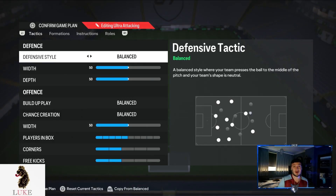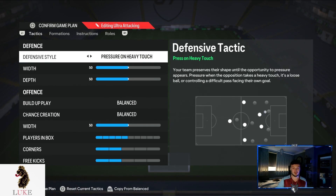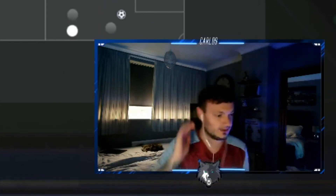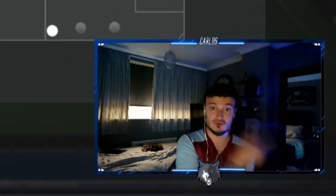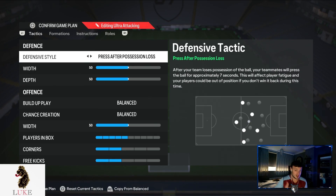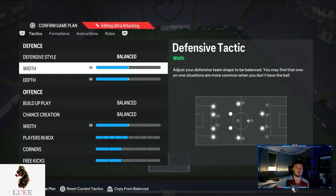You're going to want to use Balanced on the defensive style — definitely not Press After Possession Loss or Pressure on Every Touch. Defending is pretty hard right now on FIFA; the jockeying is all over the place. If you jockey left and your opponent makes even a slight movement to the right, your defender just keeps moving left. So stay away from those pressure settings unless you feel very comfortable defensively. For me right now, I am using Balanced.